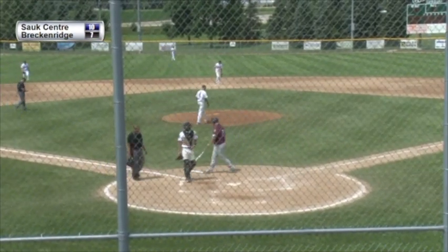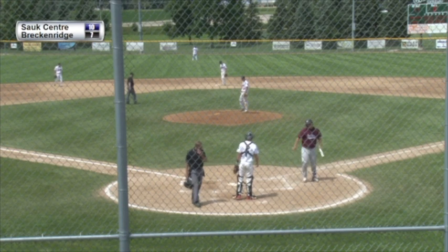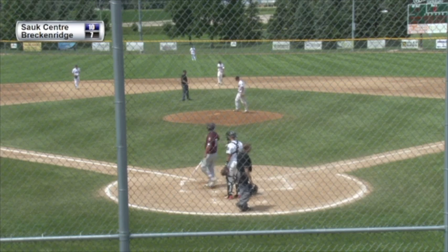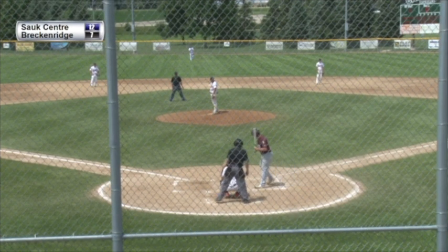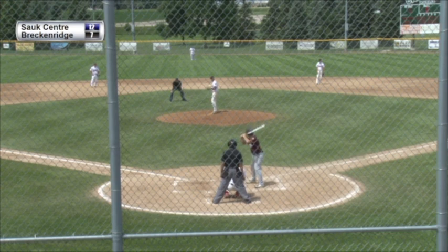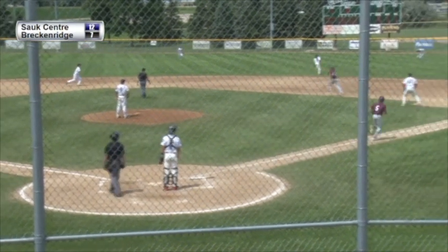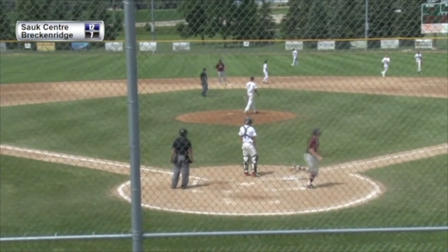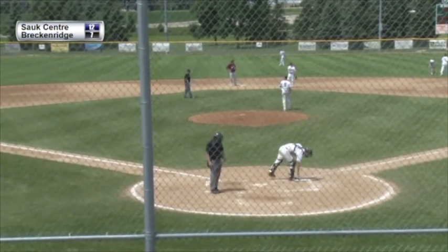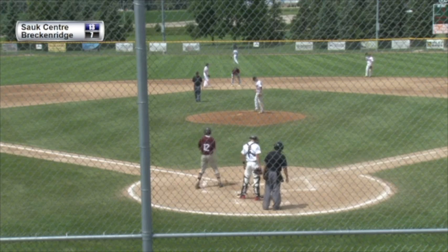Jake Zoman continues to swing a great bat for Sox Center — three hits in this game, drives in two — and Sox Center adds two more here in the top of the seventh inning; it's now 12 to 7. Dusty Carl comes up to bat, and he hits one out to right field — a tough play — but it's in there for a base hit. Zoman had to wait but comes in to score — an RBI single for Dusty Carl. Another run in for Sox Center and it's now 13 to 7.